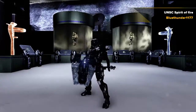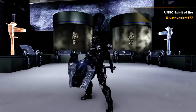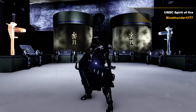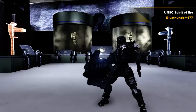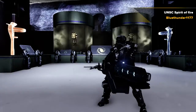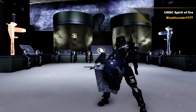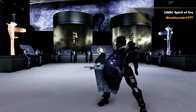Hey everyone, this is Blue Thunder 11777. Welcome to UNSC Spirit of Fire — this is from Halo Wars, the ship, but only from the inside. It has crash landed. There is one skull on the map hidden; I call it the light skull — look for it.